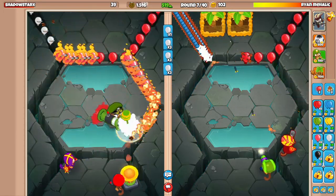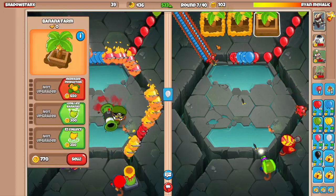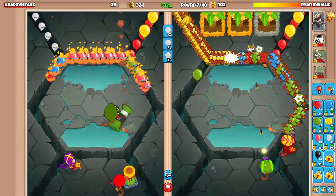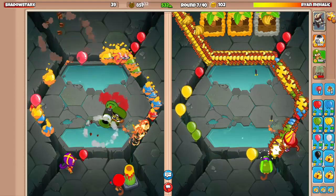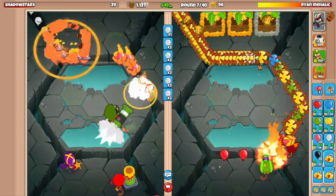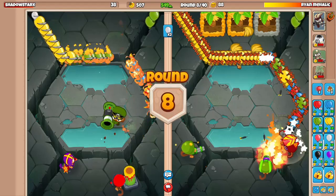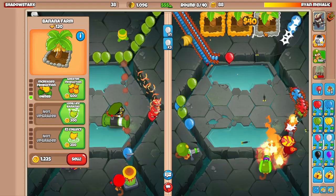Let's go for another farm here in a second — go for the triple farms up top. We should be getting a solid income now from these, plus our eco is actually solid as well. You'd love to see that. Are we good here or do we need to go for another Dartling? I think we'll go for another Dartling. This should handle now.